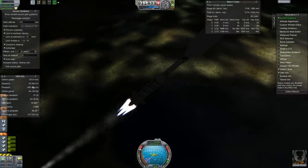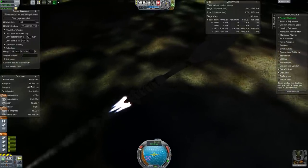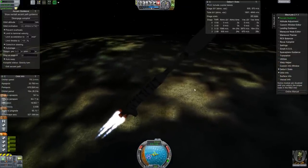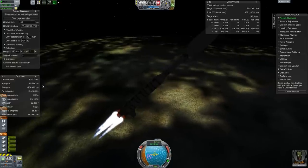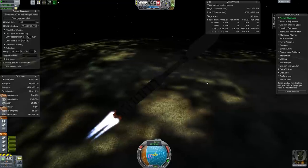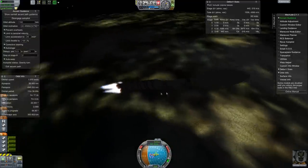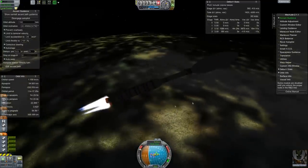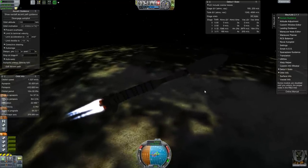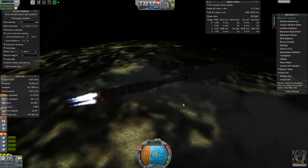I'm getting more and more concerned — our Apoapsis is still going to be pretty thick in the atmosphere at the rate we're going. Come on ship, I want that mainsail so bad. I think we might be okay — that's going to get out of the atmosphere by the time the burn's done. Nerve-wracking stuff. This isn't a super heavy craft by any means, but it's heavier than what I've been launching. Yeah, we're outside of the atmosphere. We should be good. It's just a question of if there's going to be enough fuel left.